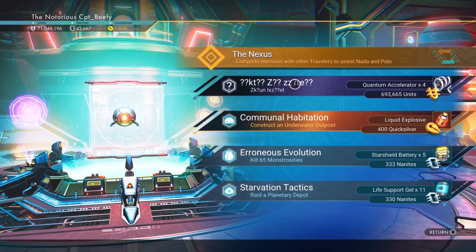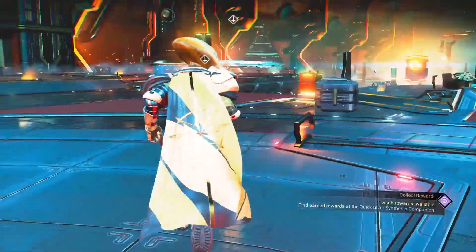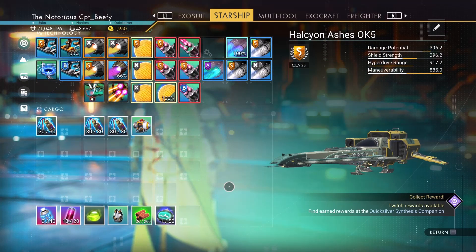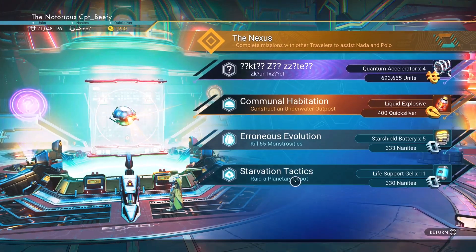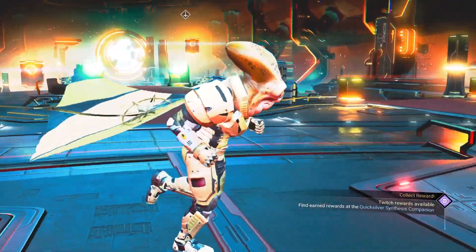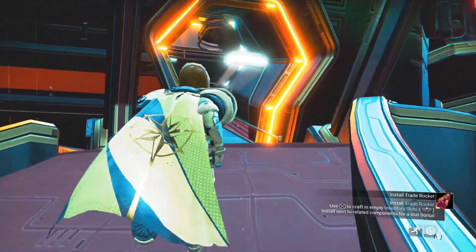We're not constructing an underwater outpost, and we're not really going to do any of that right now either. The missions at the moment are pretty bad, but it's not the end of the world. We have 65 monstrosities — the Planetary Depot one will get us some life support and some nanites. But I'm really just looking for the Quicksilver right now, so we'll forget about that.